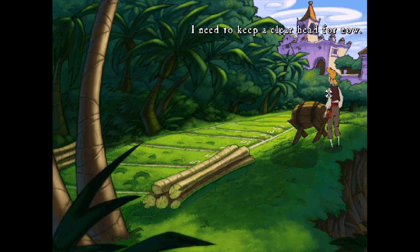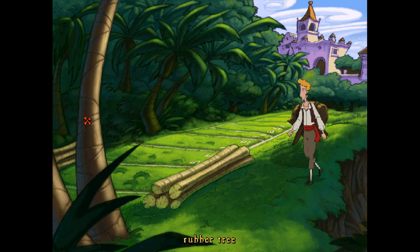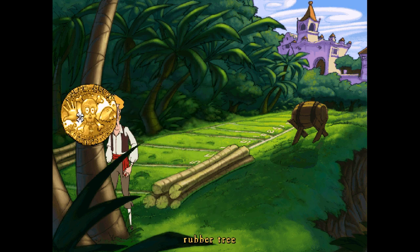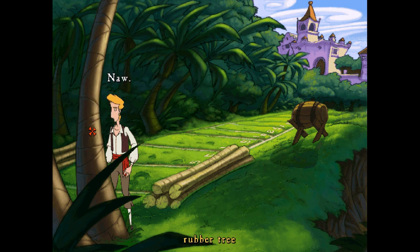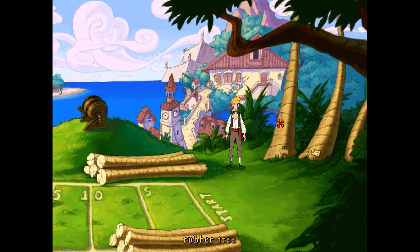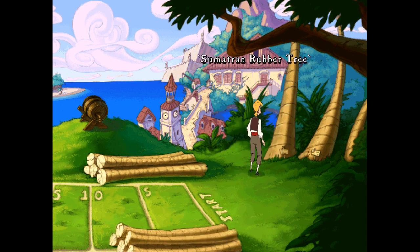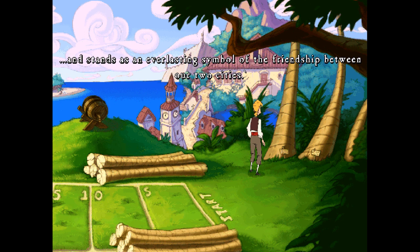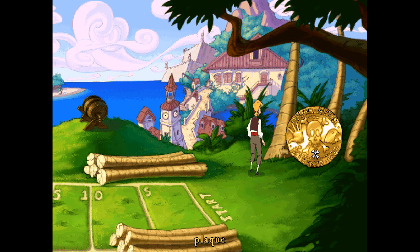Oh, a rubber tree — I wonder what we can do with this. Maybe stick the pin in it or something. There are ants crawling all over it. I could never hope to move that tree. Can we potentially do something with the pin? Oh look, more plaques! 'Rubber tree donated to Puerto Pollo by our Sumatran sister city of Vacaville — this tree is the only one of its kind in the entire Western Hemisphere.' And there's another one literally right next to it — symbol of the friendship between our two cities.